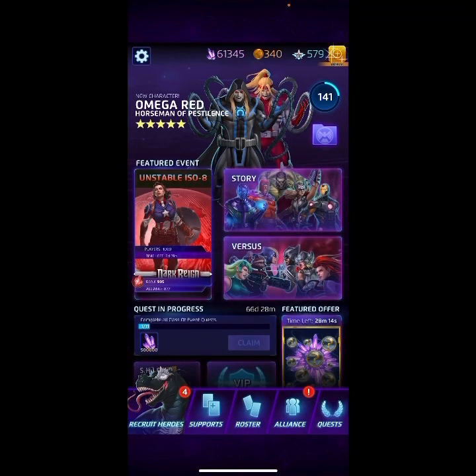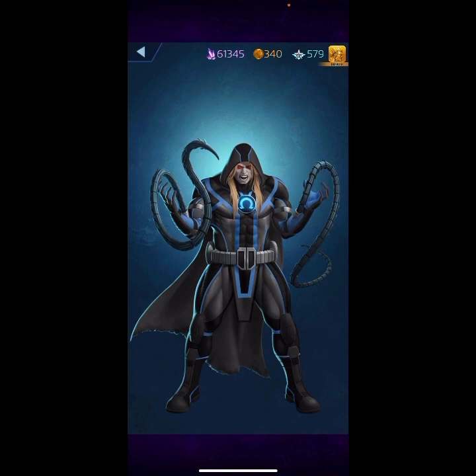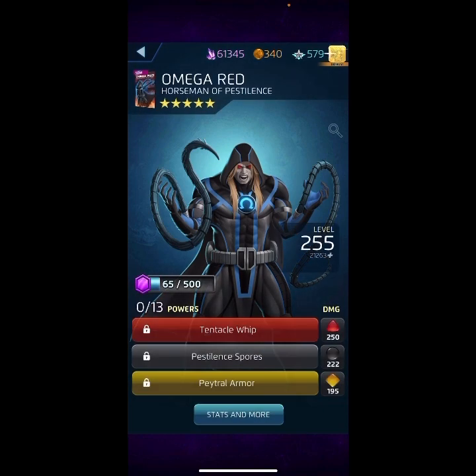Hey everyone, this is my brand, Bladen MPQ, and on today's video we are going to be introducing the new five-star character — not the three-star, the five-star Omega Red, Horseman of Apocalypse. It's basically the same thing, just a different name and a different look, but the powers are the same as the three-star.